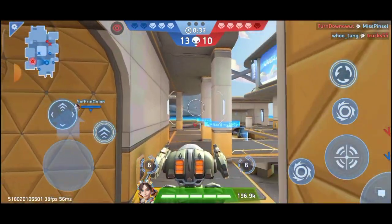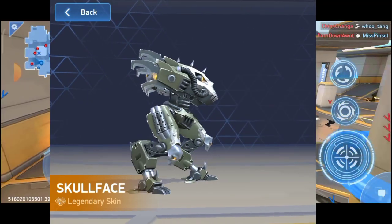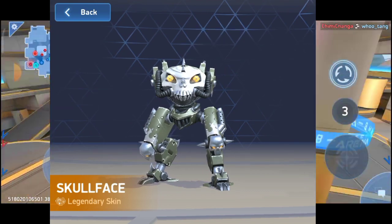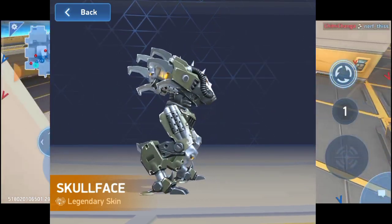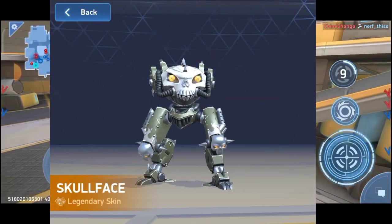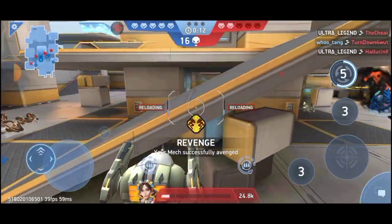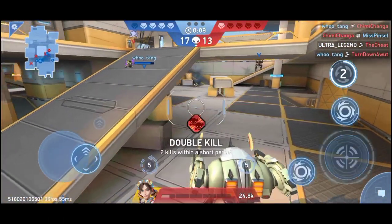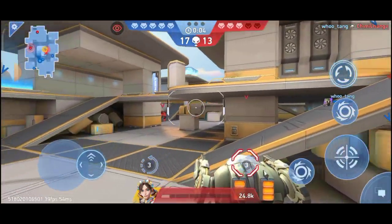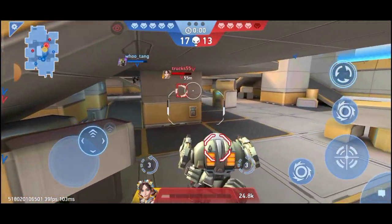Our second skin is the Skull Face skin for Shadow. It was available the same way as the Shaka Zulu — as a loot rush final reward around two years ago. After the loot rush ended, it never came back to the game, and it's not available for purchase either.